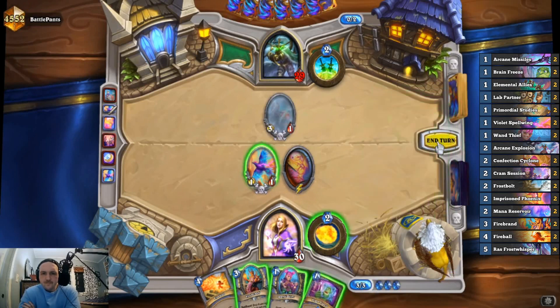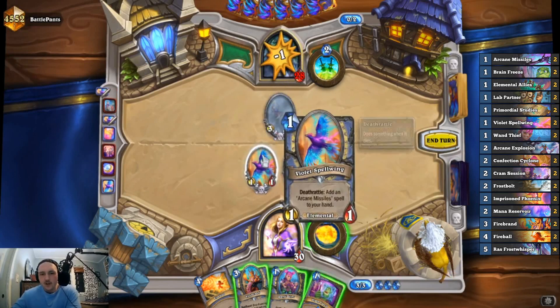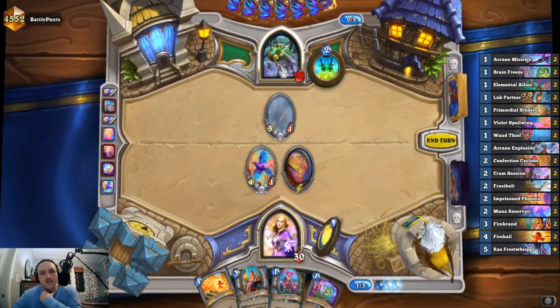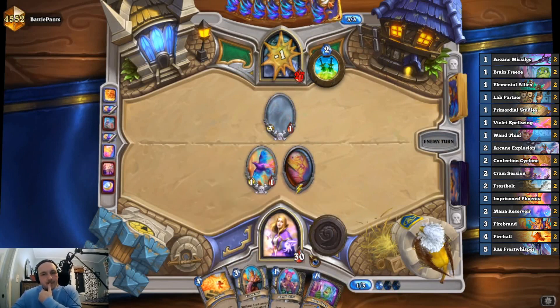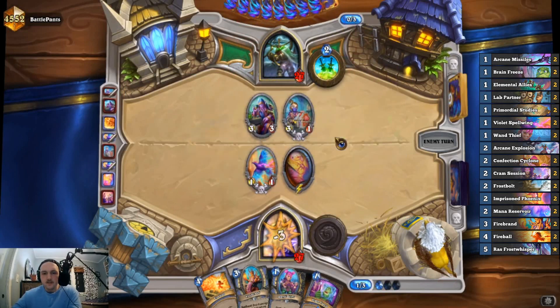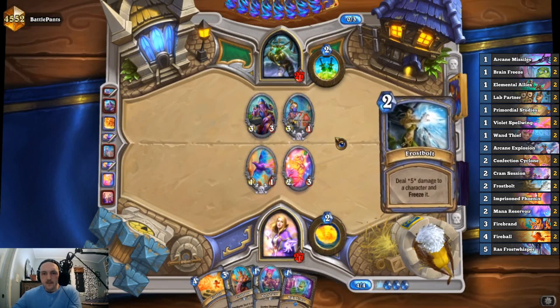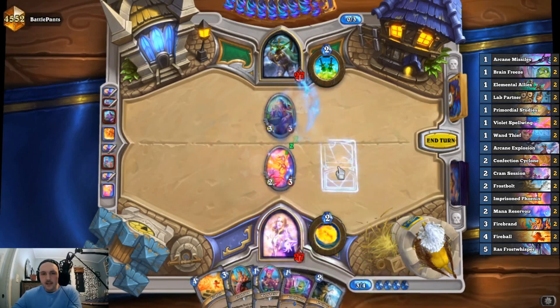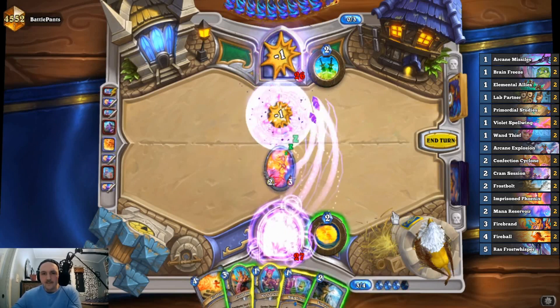Brain Freeze is good. We're attacking — I was thinking we can ping off the 1/1 and get this Firebrand set up, but it's gonna die in some capacity next turn. This deck doesn't run Silence so we're always getting Firebrand to have a Spellburst next turn. Firebrand will clear this perfectly, which is nice. We might not even need the Firebrand to do this — we can just play it for five and deal five damage overall, then ping.